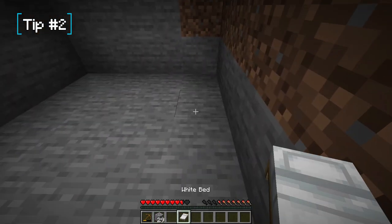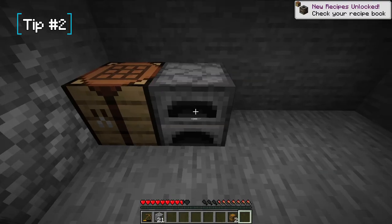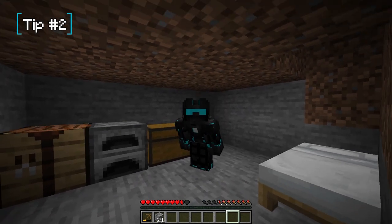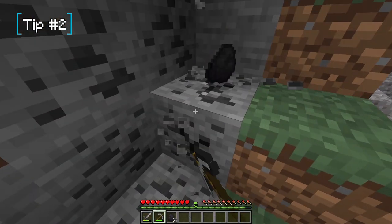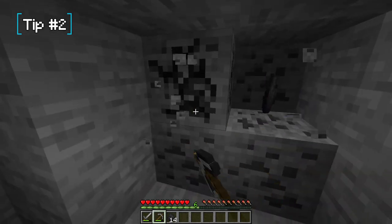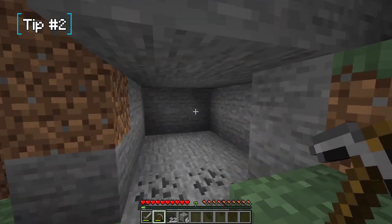It might not be the coziest or prettiest thing ever, but it will get you through the night and you can eventually move out once you've gathered enough resources to make your first proper house. This is usually what I do — it's safe, it's quick, and the hole pretty much gets made by itself when you're mining stone anyway.